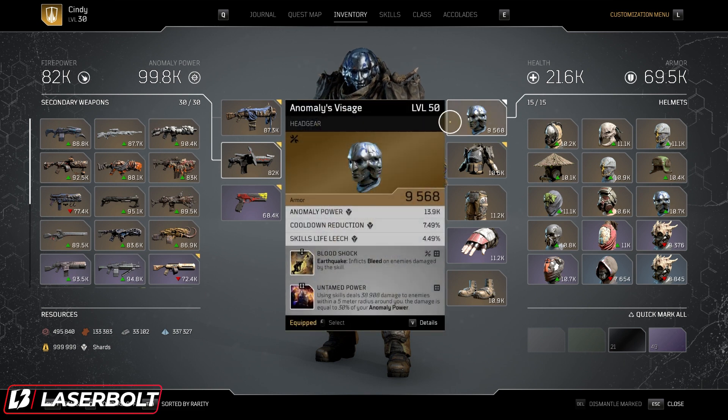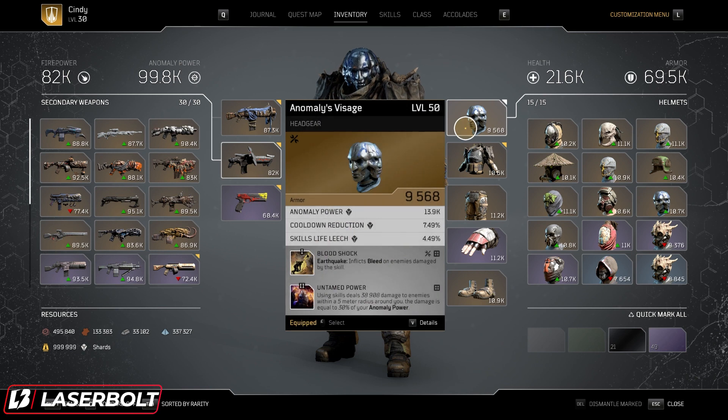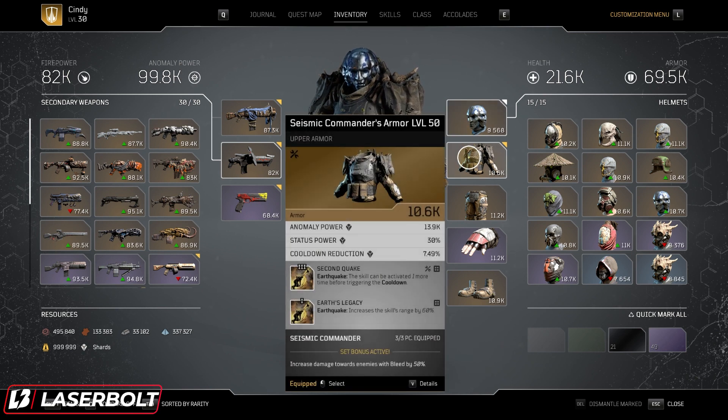For our main bread and butter, you're looking for three major attributes: anomaly power, cooldown reduction, and skill life leech. If you want a fully optimal build, you want all five armor pieces to come with anomaly power, cooldown reduction, and skill life leech. You don't technically need the Seismic Commander armor, but it is optimal because it gives you increased damage towards enemies with bleed by 50%. The Seismic Commander does come with anomaly power, status power, and cooldown reduction, which increases bleed damage. I still would recommend skill life leech for more survivability.